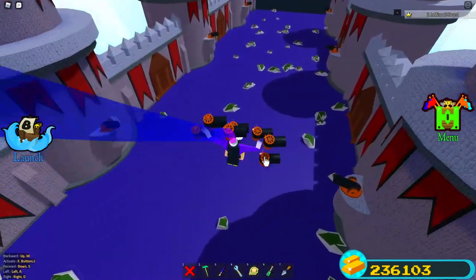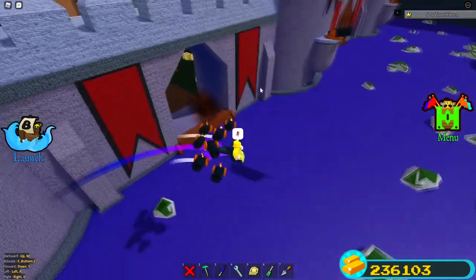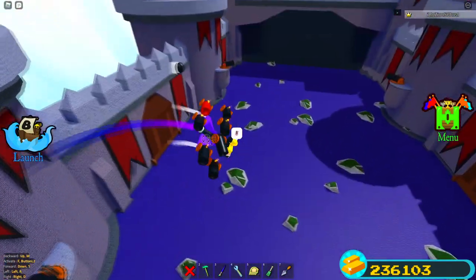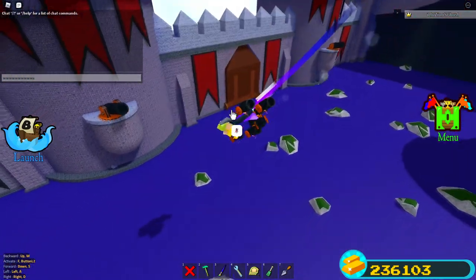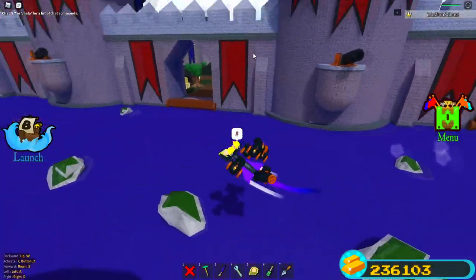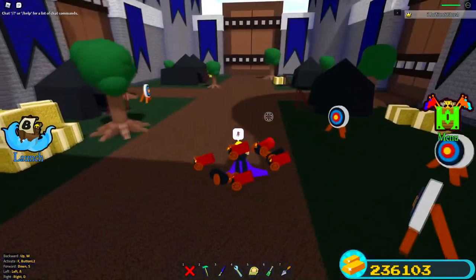This is actually how you get the first one. You don't need this many cannons — I really don't know why I have all these. But you simply need to go and shoot that wall right there. If you shoot any of the other walls, nothing happens. But if you shoot this specific one, it actually opens up.